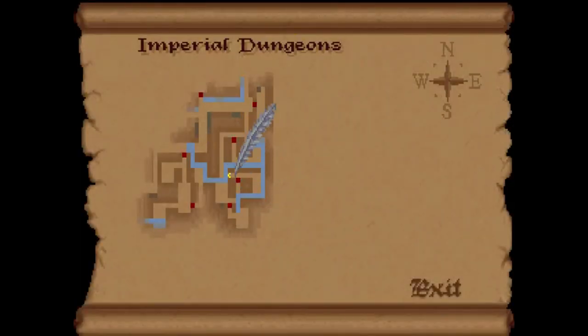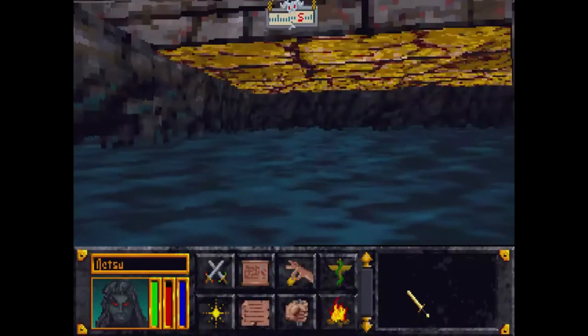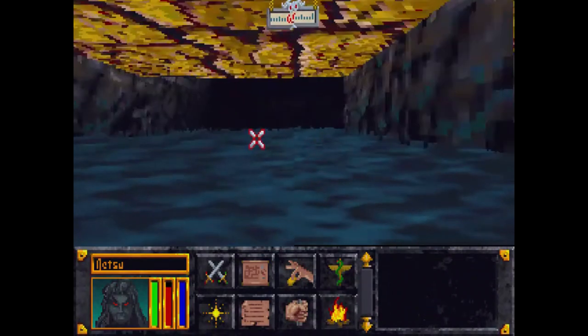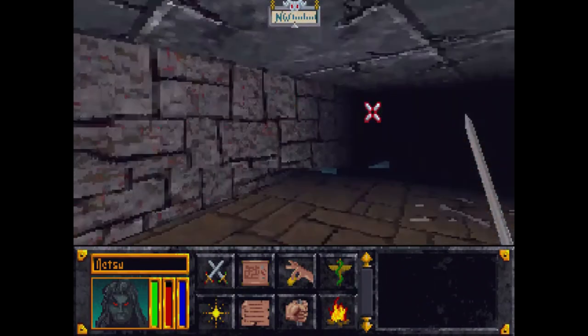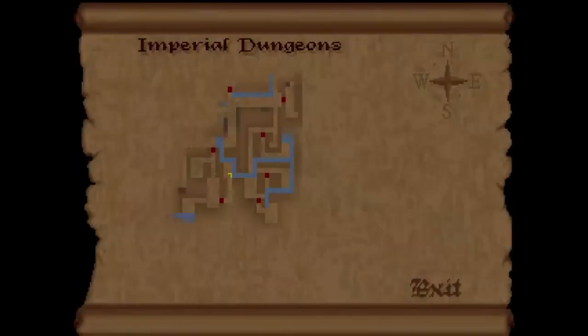No enemies here. I can either jump over there or jump in and swim. As I swim I have to turn left, then turn right and go straight forward. You can't get off there anyway — the map is a little confusing, not gonna lie.